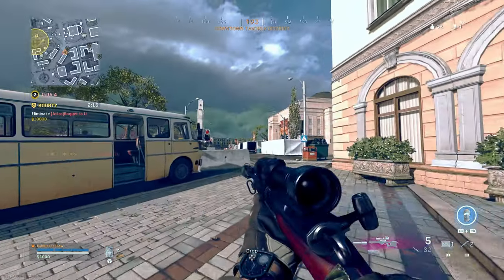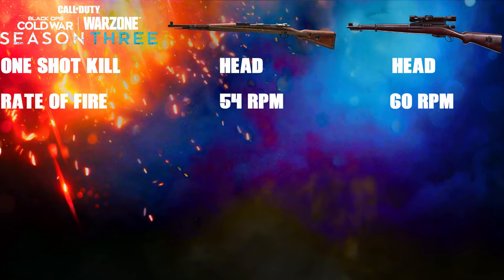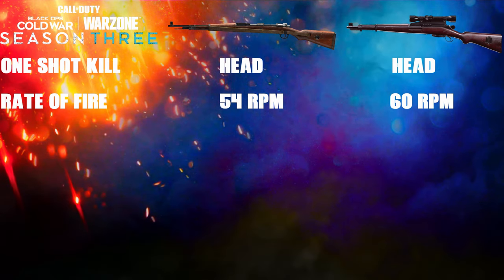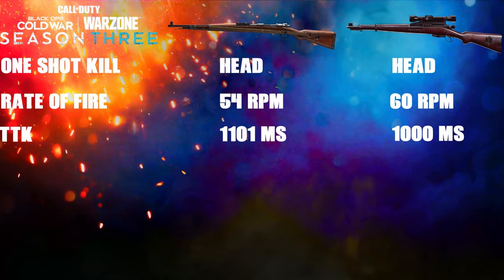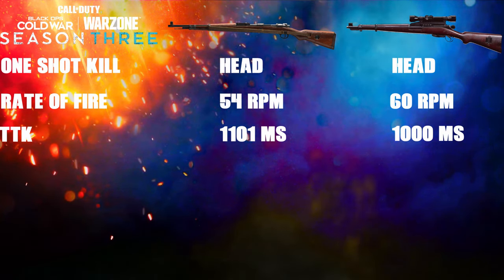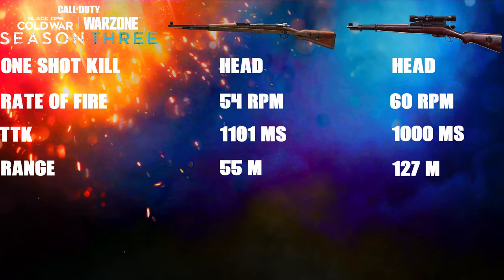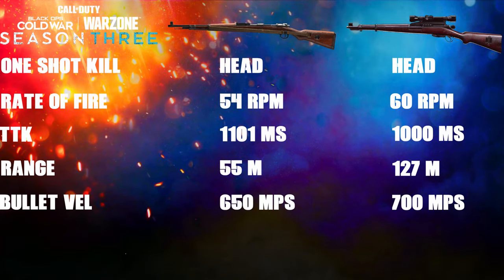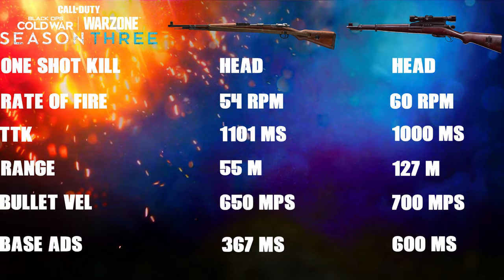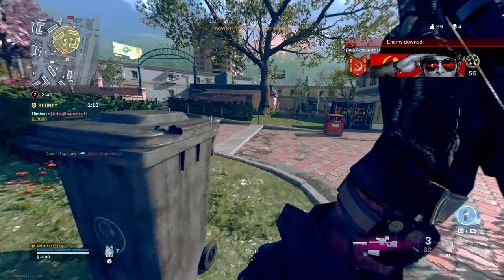Now how does it stack up against the CR-98? Both snipers share the exact same one-shot-kill potential — headshots only. Fire rate: CR-98 at 54 RPM vs K31 at 60 RPM with the option to go up to 80. Two-shot TTK: CR-98 at 1101ms vs K31 at 1000ms with the option to drop to 750ms. Range: CR-98 starts falling off at 55 meters while the K31 doubles that at 127 meters. Base bullet velocity: CR-98 at 650 m/s vs K31 at 700 m/s. Base ADS time: CR-98 is really fast at 367ms vs K31 at 600ms. So the Swiss K31 beats the CR-98 in every area except ADS time — but that's not the full story.